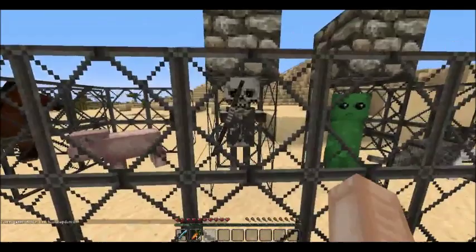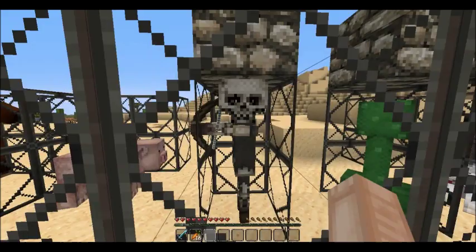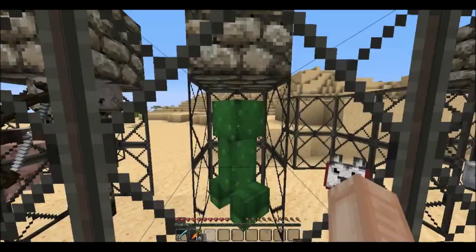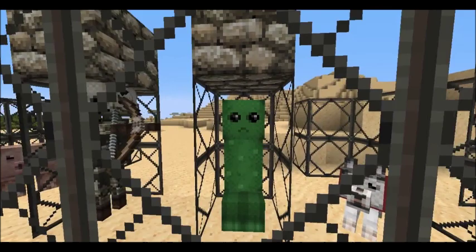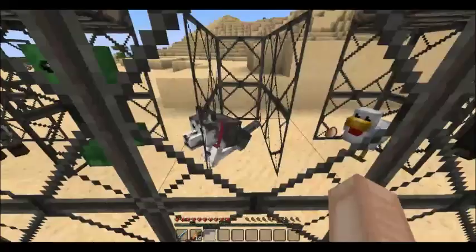This is a skeleton — it's kind of cool, like a normal person who just died and eroded and all that lovely stuff. This is a creeper — I want to see his face. Oh my god, look how cute he is! He looks so innocent until he blows you up, which is the bad thing about him.